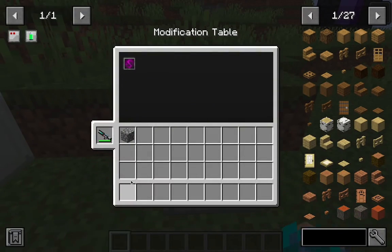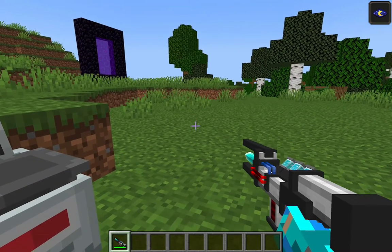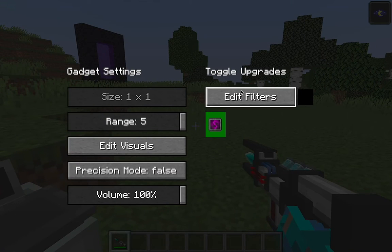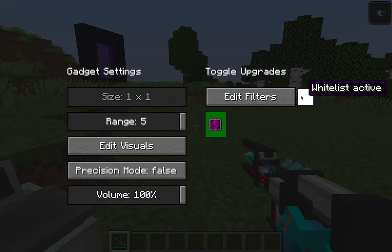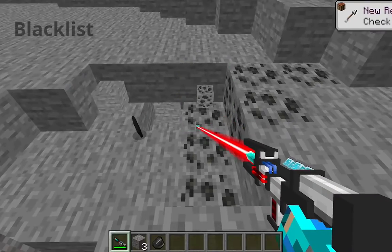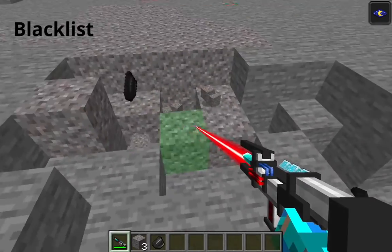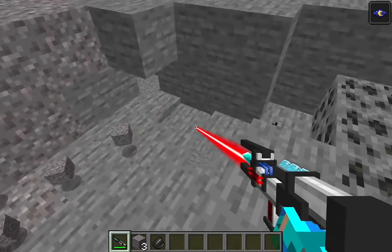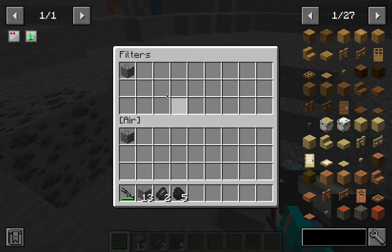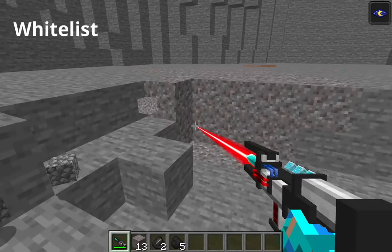The second one is the filter upgrade. It allows you to blacklist or whitelist certain blocks. To do that, shift and right click on your mining gadget to open the gadget settings. For example, I can choose to blacklist cobblestone, which means the cobblestone I mine will disappear and I'll be getting other blocks like coal or gravel. If I choose to whitelist cobblestone, that means I am only getting cobblestone and the other blocks I mine will disappear.